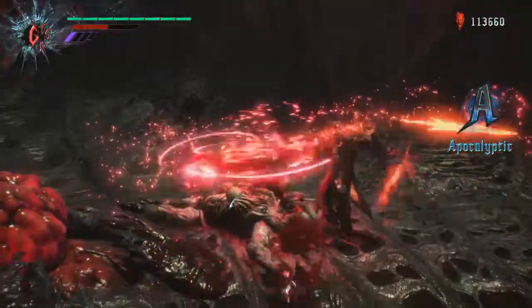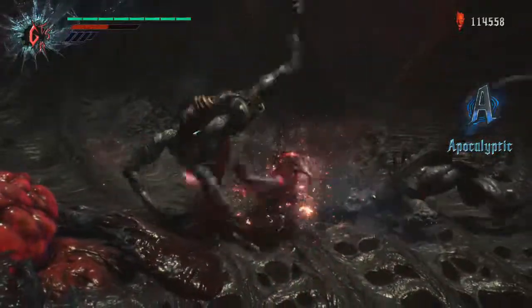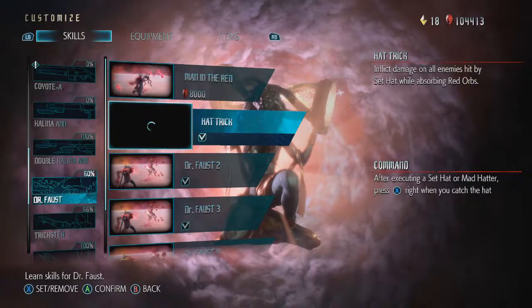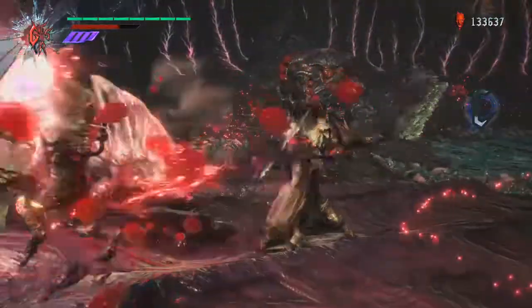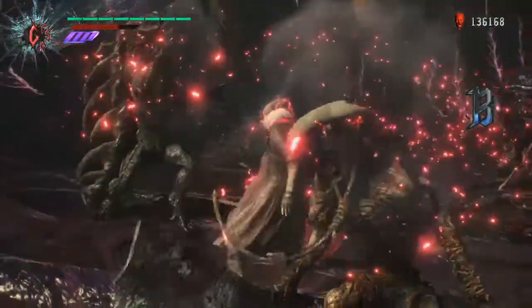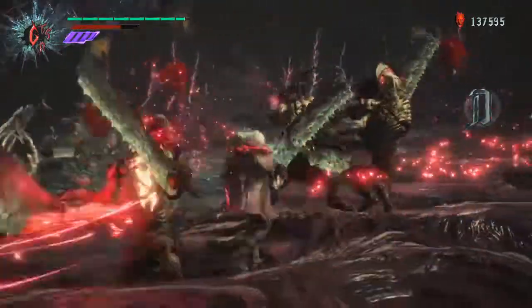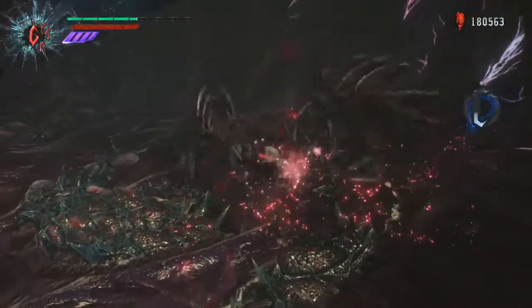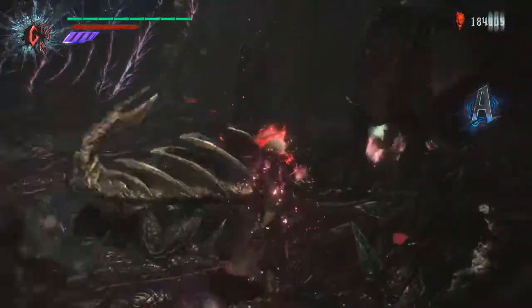Finally, I suggest learning the Dr. Faust move Hat Trick. Once you throw your hat, press shoot just as it comes back to you and every enemy wearing a hat falls down, giving you a load of orbs. The timing is pretty hard at first, but once you learn it you can start nailing it every time.